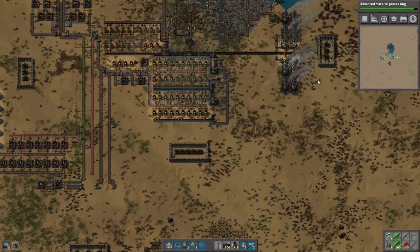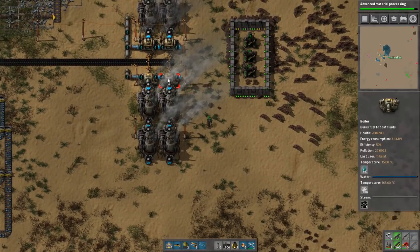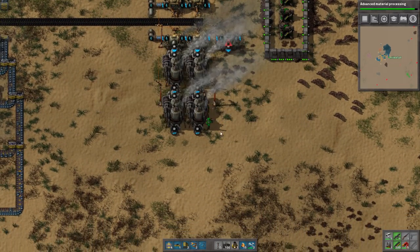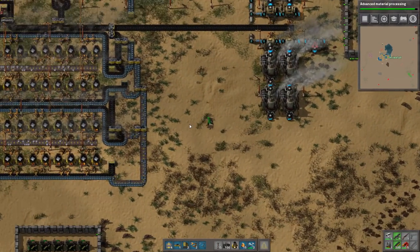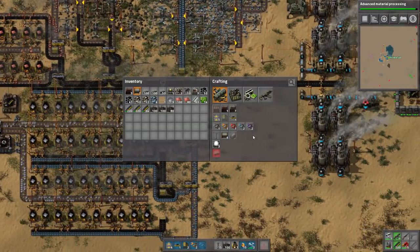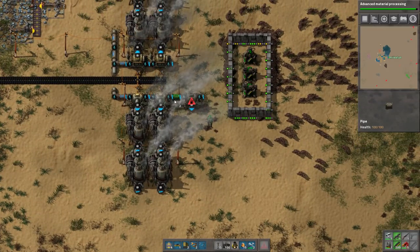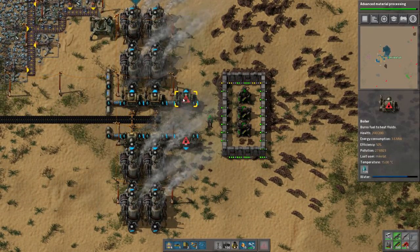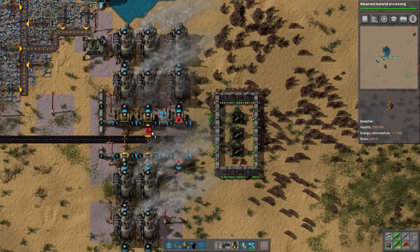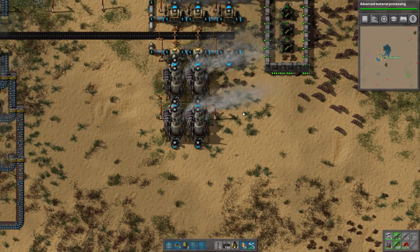We're going to add another row of things over here. This place is already having major problems and I don't have any turrets here. We're going to have up to 40 steam engines running off of this one thing here — really quite nice. But we do have to add spacing so that the power poles can make it in between. Keep in mind that every set of steam engines you add also makes it so you're consuming more coal.